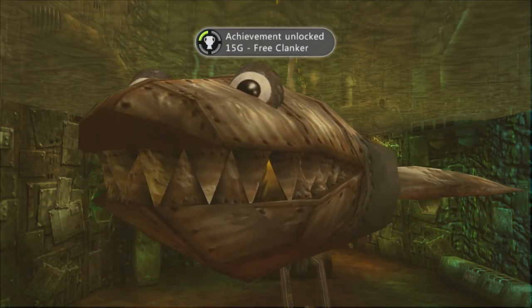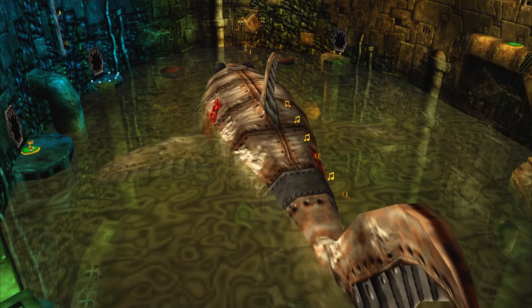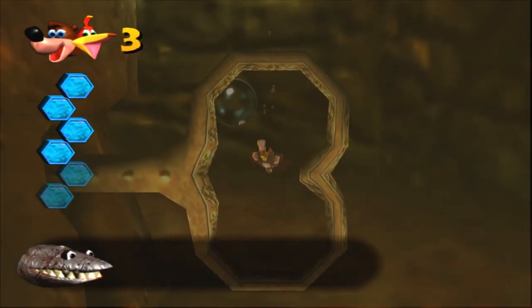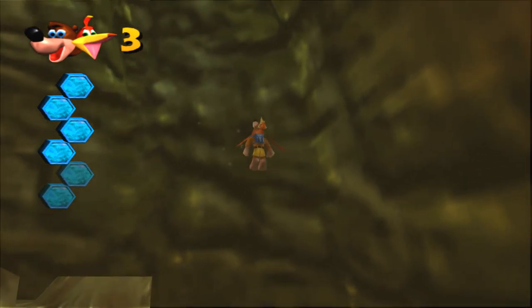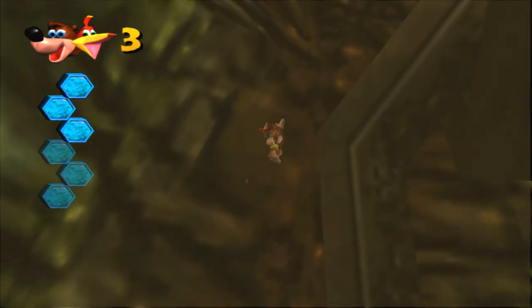And we freed Clanker! Now he can breathe and the level has opened up properly. You find reward on Clanker's back. Unfortunately, Clanker has gills, which means he's currently suffocating.